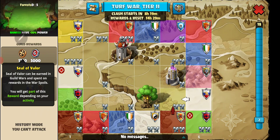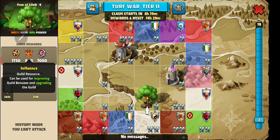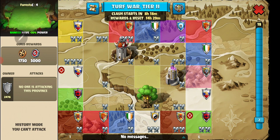Each tile right now has the same amount of Seals of Valor on it. Our goal was just to collect as many Seals of Valor as possible. Right now it doesn't really matter on the buildings — the buildings all kind of do the same thing. You do have the influence guild resource there on the buildings, but we really just want to build up our Seal of Valor so we start building up our troop level and go from there.